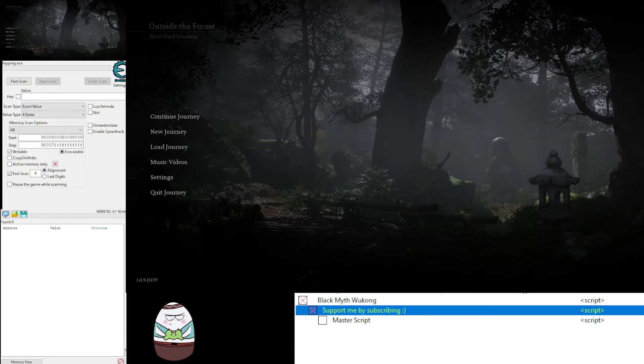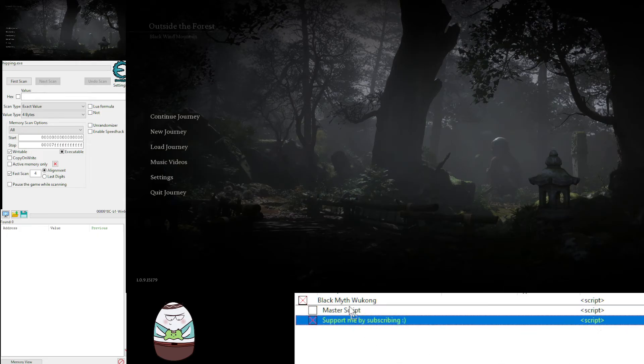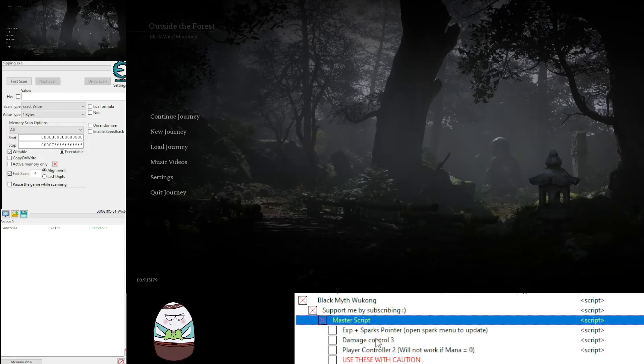If you don't want to see that promotional thing anymore, just move the master script out of it like this. I'll keep it here to promote my channel. Now go to the master script and activate it — wait a little bit. It activates everything, gets Cheat Engine running all the scripts and preparing everything for you.